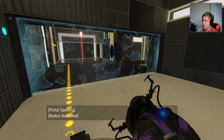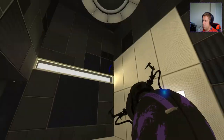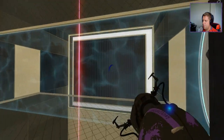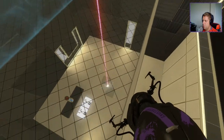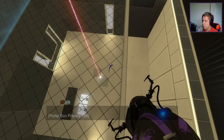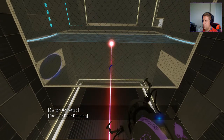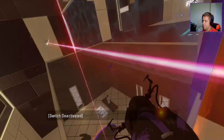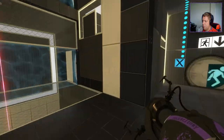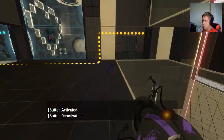Gotcha. So I need a cube. The cube is released by... that, by the looks of it. So we're not going through the laser. Okay, and then simply we're gonna put that in there. Walk through here.